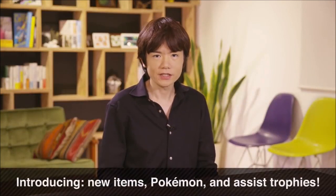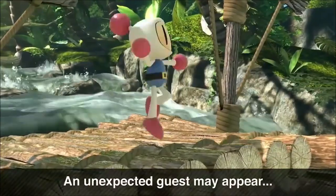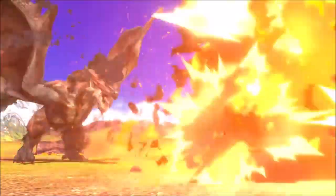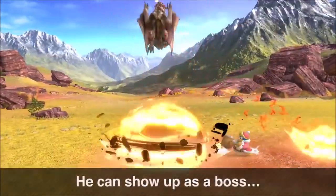Let me introduce you to some new items, Pokémon, and Assist Trophies. We added in the Squid Sisters as an Assist Trophy. From the Monster Hunter series, Rathalos swoops in — he appears as a boss.